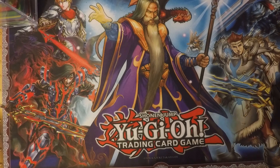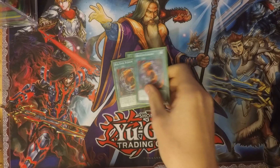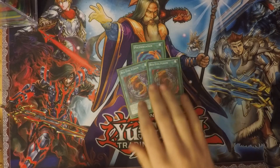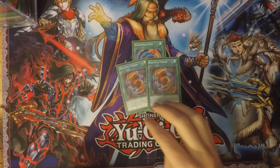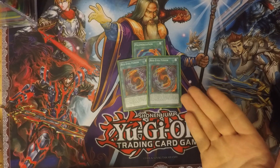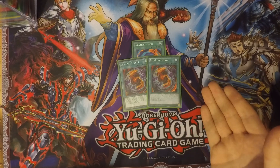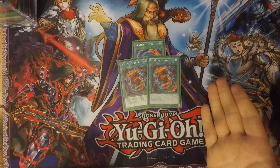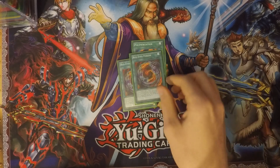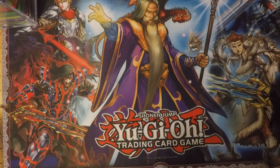Next up for fusion cards — because Red-Eyes gotta have some fusion — I run one Polymerization and two Red-Eyes Fusions. Red-Eyes Fusion allows you to fusion summon one fusion monster that has Red-Eyes in its name from your extra deck by sending the required materials from your deck to the graveyard. You cannot normal or special summon the rest of the turn you activate it, and you can only use it once per turn. It's just an easy way to set up your graveyard as well as bring out your most powerful fusion monsters.